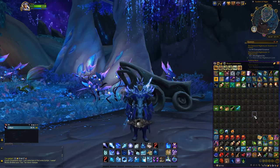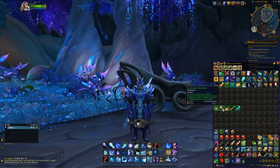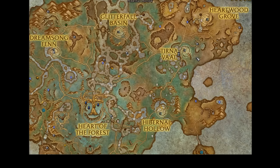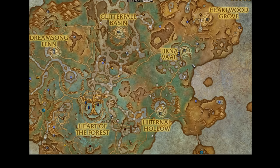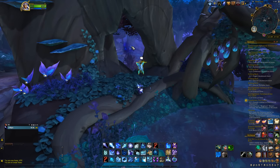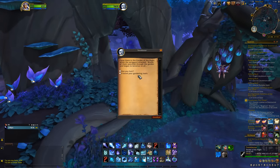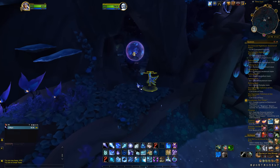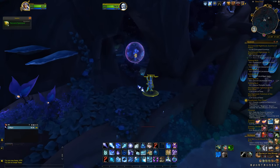After you've collected all 5 of them, combine them by clicking on any of them. Then head over to Tirna Val. There you'll find Twinkle Star — speak with her and tell her that you found her stuff. The chest will appear right behind her. Loot it, and the Wild Seed Cradle is yours.